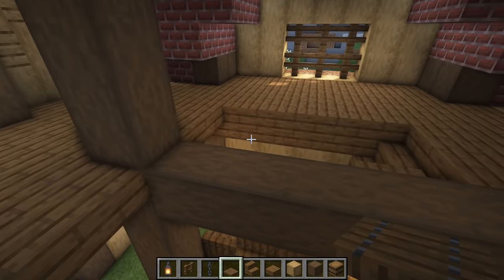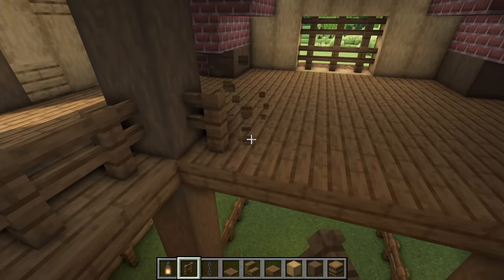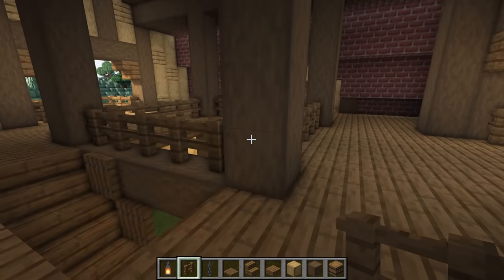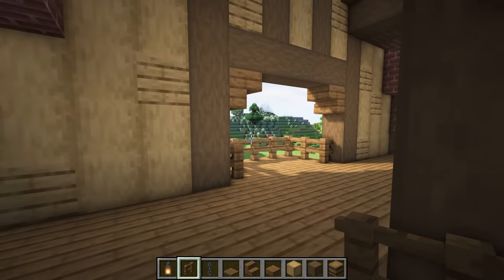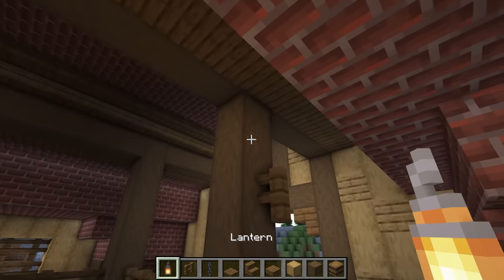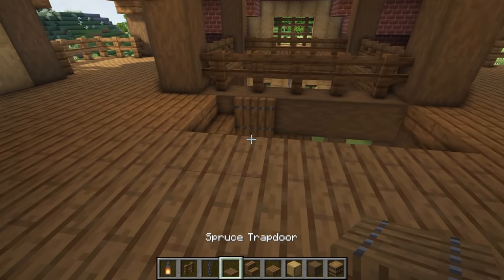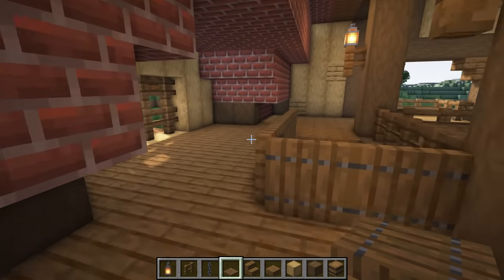We're going to jump up to the first floor here and start by surrounding the edge with some of our spruce fence. Now that we've got that in place, let's get a bit of lighting in because it is pretty dark. On the third block up, we're going to place a fence here and a fence here — this is on the side where we have the window — and we'll do the same on the opposite side. Then we'll place a lantern on top. I'm going to place some trapdoors down the side and two more on the corner to section off our stairway.